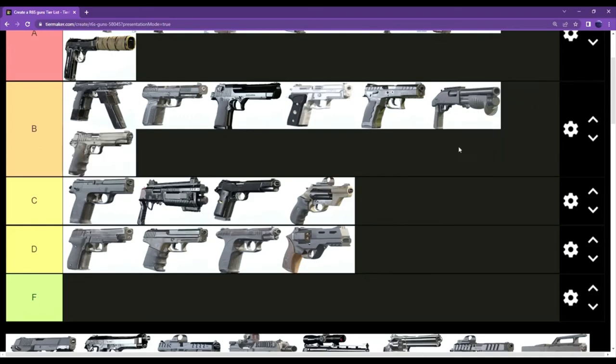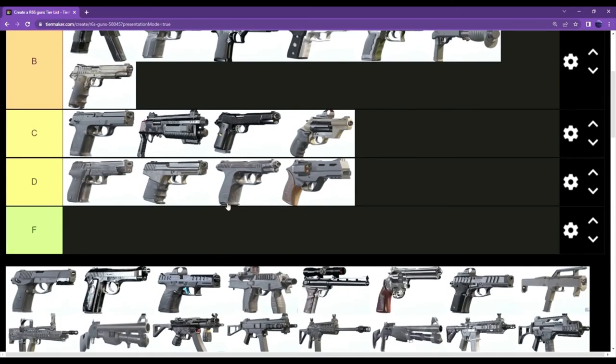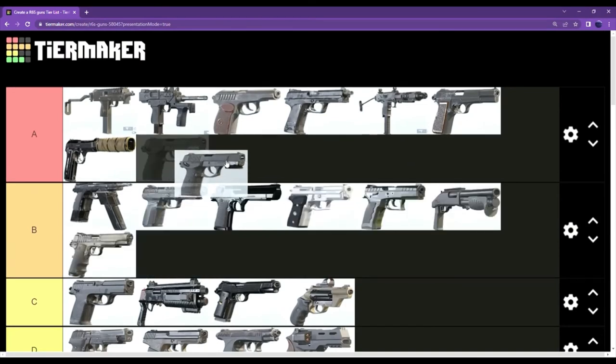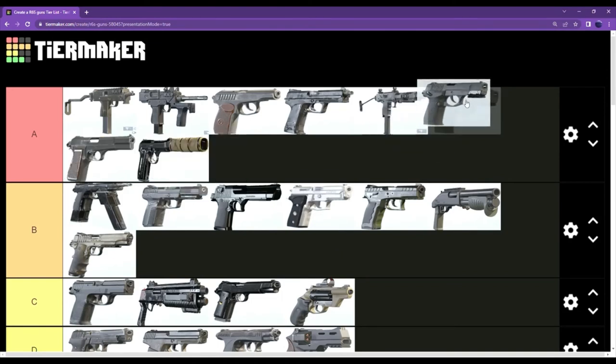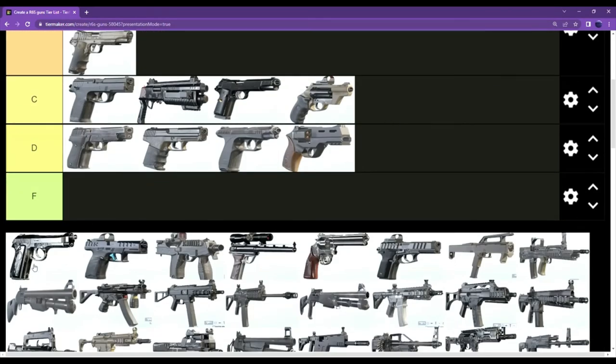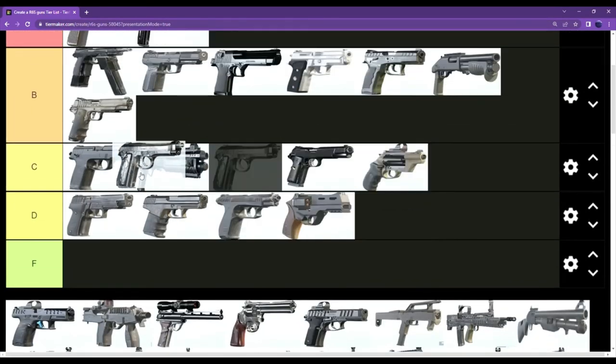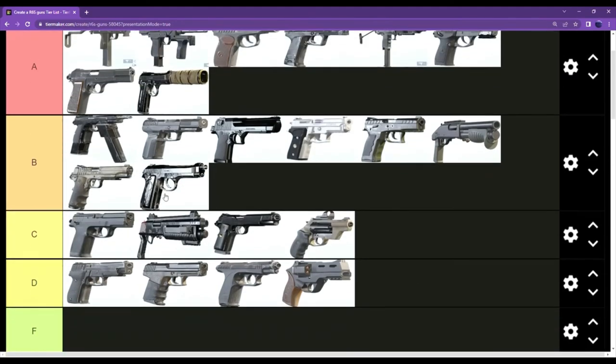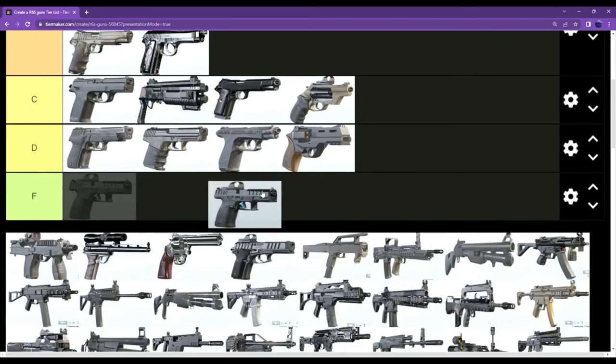The 1911 — this is a really solid gun for Maverick, and it has a bunch of good skins for it too. Lesion's pistol, the Q929 — that is an A tier weapon right here, I love this pistol. Kapitao's pistol — I'm gonna put it as B tier; it is a solid pistol.